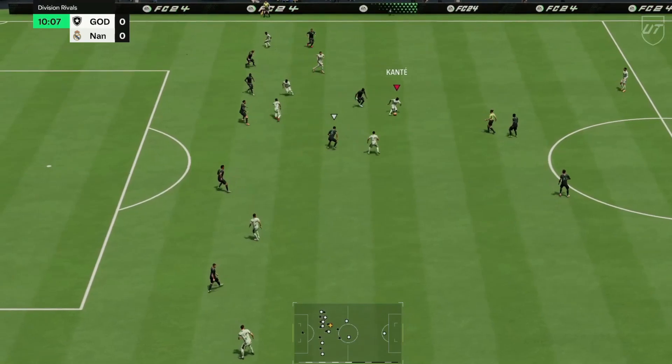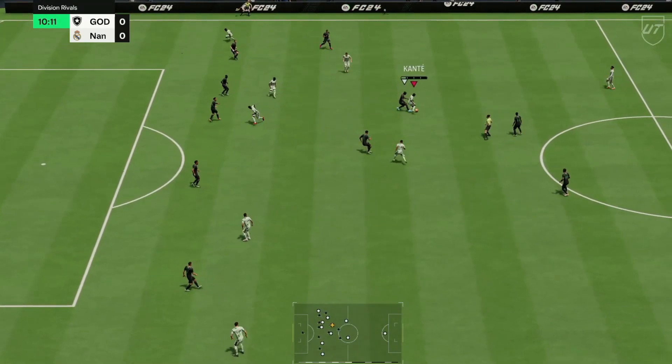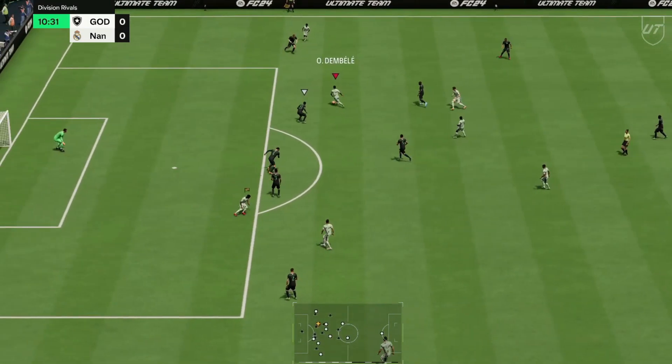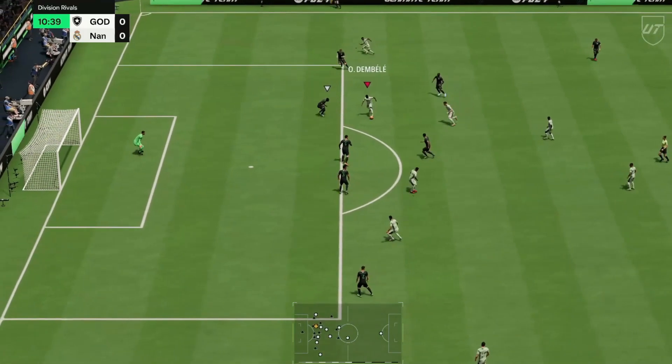One of my favorite ways to use this is to try and get the ball in and around the edge of the box. You can hold R1 and dribble super quick — it's really good for just turning back and also accelerating away from a defender. Here we use it with Ousmane Dembele: you can simply turn into the space whilst holding R1 and you're just able to turn so quickly.